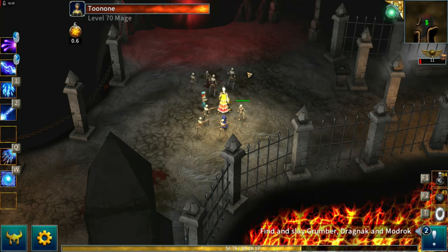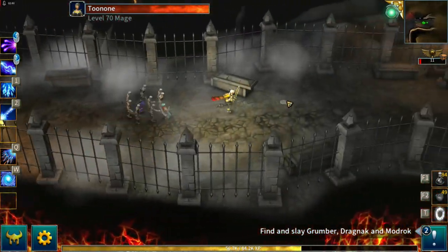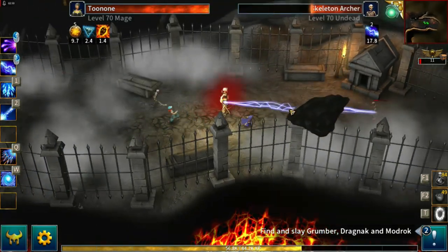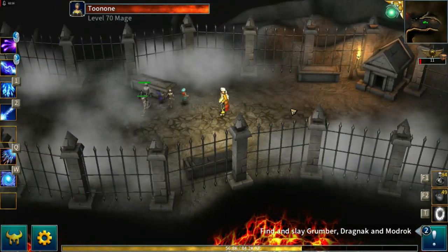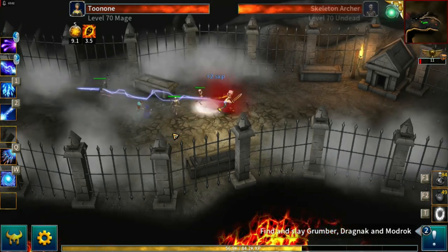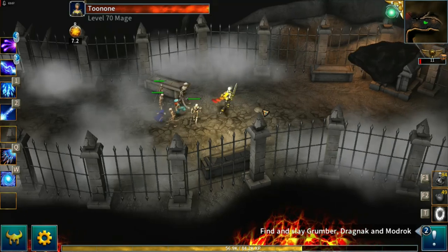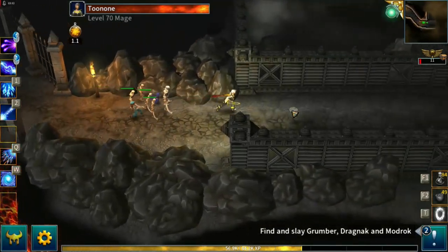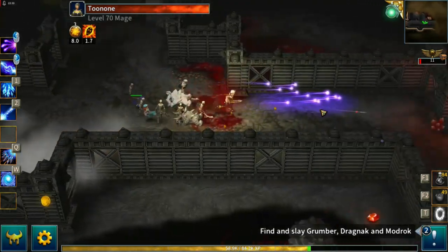I could go face the final boss right now, but from my testing in the past it's like fighting a level 150 troll boss, and in this gear we will die instantly. So let's do what we're supposed to do and go around the map. If we kill all the sub-bosses around the map then that final boss becomes something very much more easily manageable.